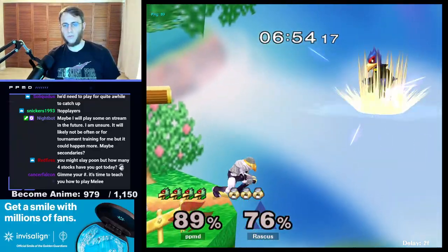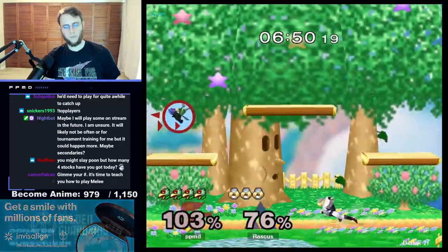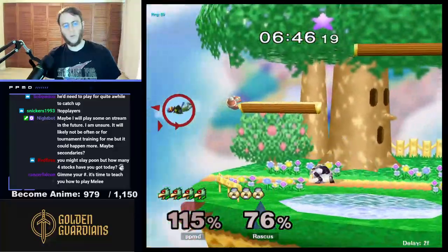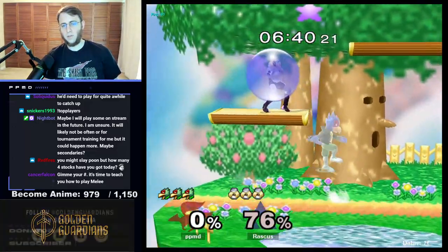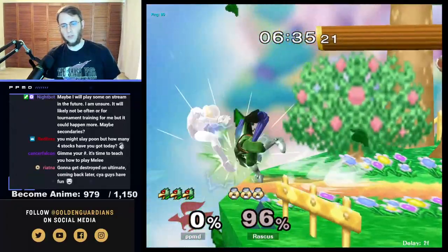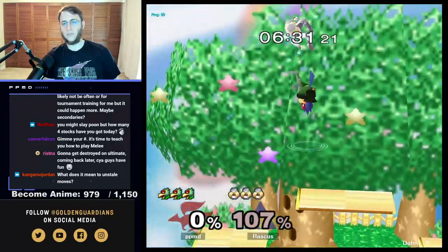I almost tried to dash away from it. I'm surprised we didn't go high there. So we're always waiting for Sheik to come out with a move and then see if she's going to shield, put out another move, or move back. Sheik's gonna love going to platform because that's gonna allow her to dodge our attacks and lasers.